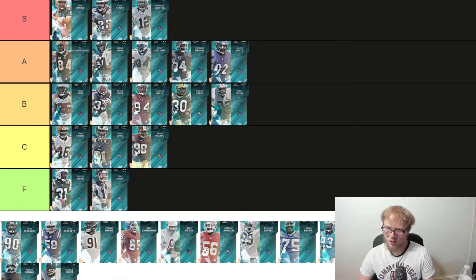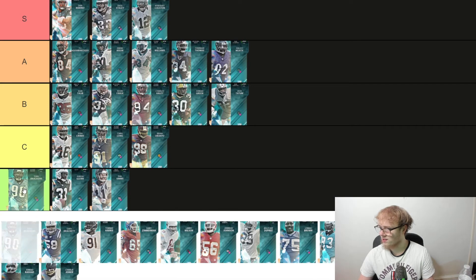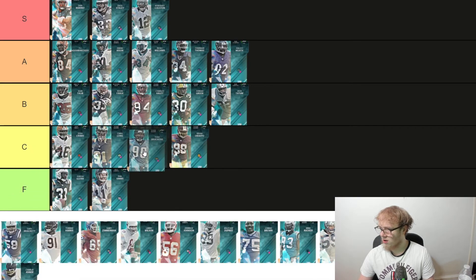The Jaguars guy — Tony Brackens. He's 6'4", 265, a defensive end. 83 speed, 88 strength, 90 power move, bad finesse, 89 block shed. Nothing too crazy. He's not F though — we'll go C. Not better than Long, but better than Rack Post. We'll put him over Rack Post.